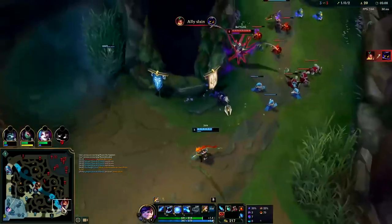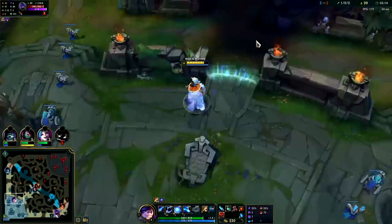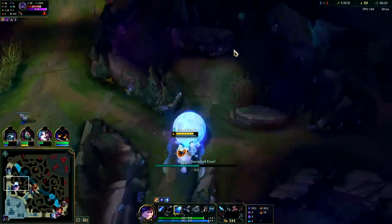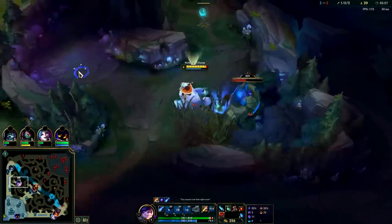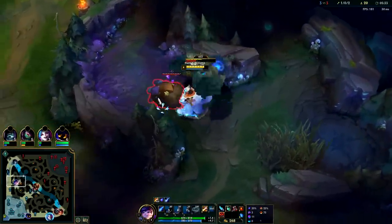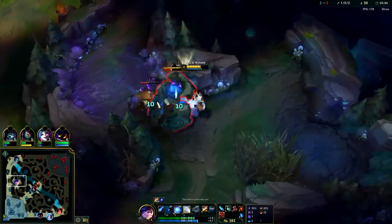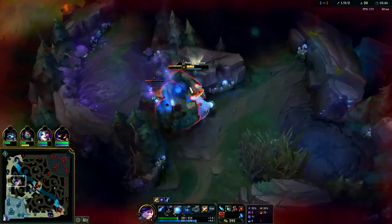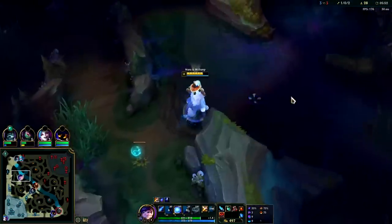We can't afford Dark Seal so we'll grab a control ward. We haven't taken our blue buff yet so we could go for that. I think Cage would counter Belveth. I think her Raptors are up — you could go over there and take those. She must have super heavy self-healing like I thought. She didn't even start with Refillable Potion — almost like an AD Fiddlesticks, she doesn't even need one. Taking these camps at the same time, just slightly faster with the AoE on our passive and the burn from our jungle item.